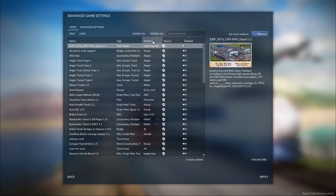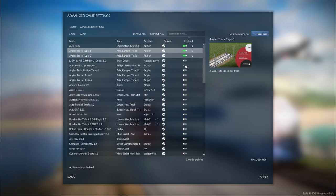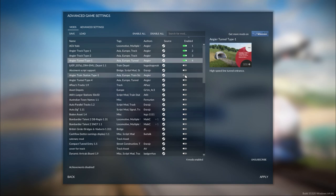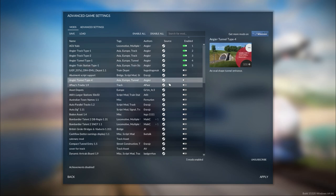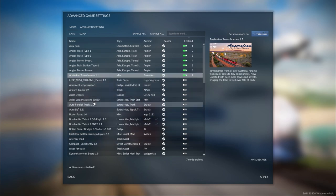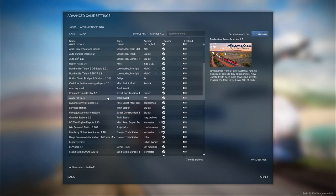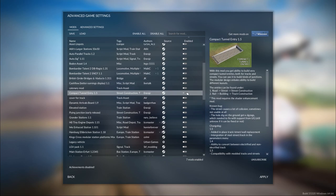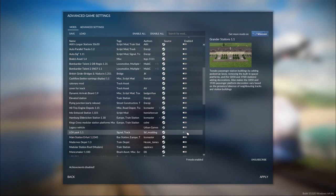We're going to enable some mods I've got on the game. So we're going to have the AGV, and I want that track and that track as well, and that tunnel there. Australian city names — that would be good. Cover for track, compact track — no, I want that one. Grand station — we definitely want that. LGV pack — we definitely want that.